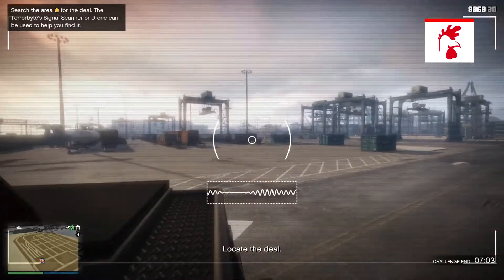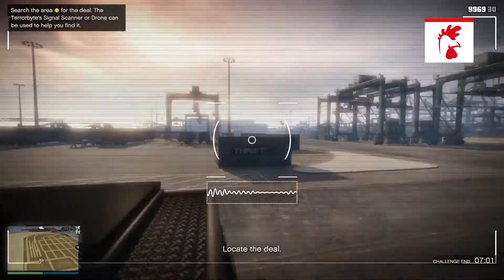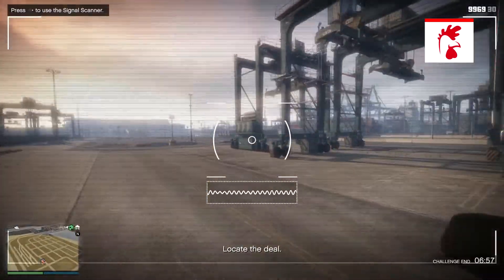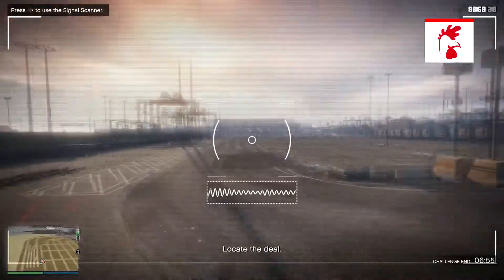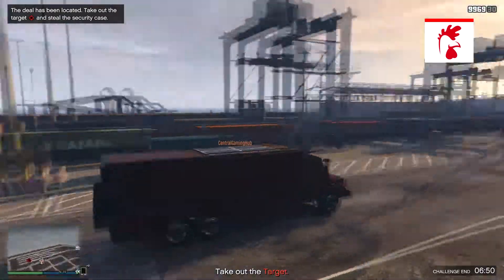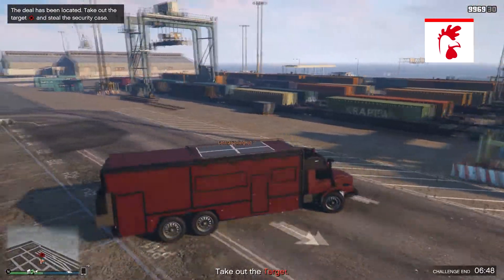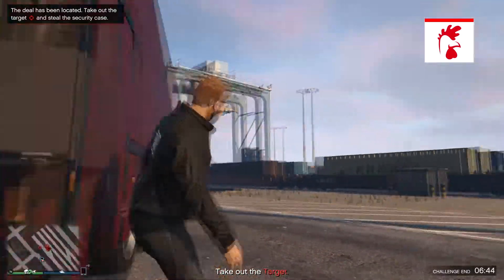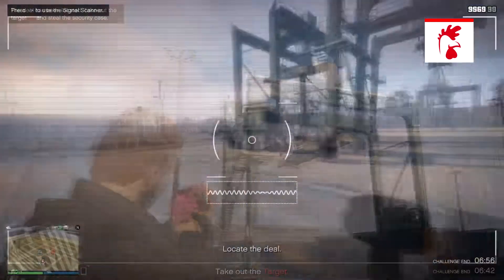The signal scanner finds the frequency of different radio channels, which you can use to locate the gang members. The higher the frequency, the closer you are to the targets. You'll notice when the frequency goes up because the lines on screen will actually increase in length. You'll need to drive around the circle for a bit until you find the right frequency and it builds up.